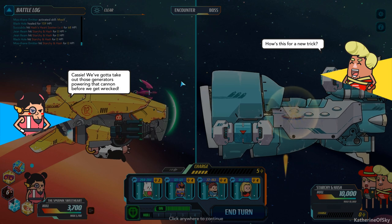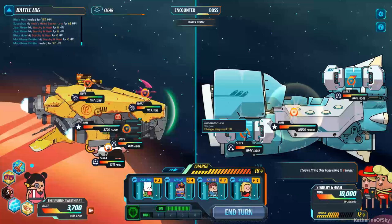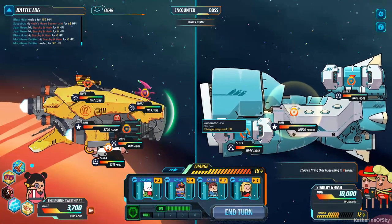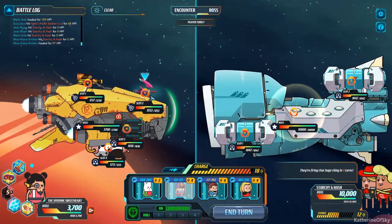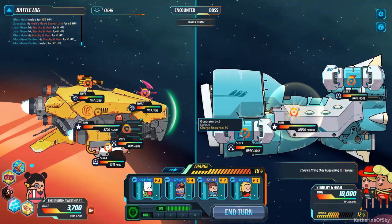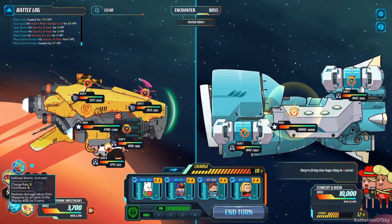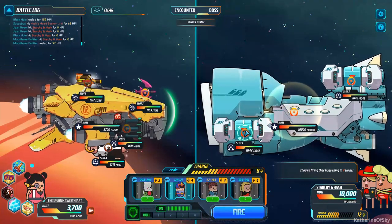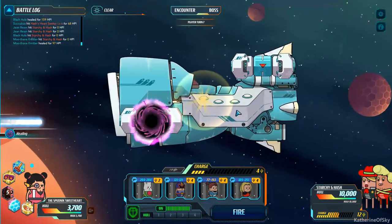Cassie, we've got to take out those generators powering the cannon before we get wrecked. "Okay, how's this for a new trick?" All right, so we've got a generator. They're firing the cannon in four turns. Okay, well we're just going to go with the same tactics that we're using. All of our weapons are basically fully healed — we are doing fantastically at the moment. I don't think they can attack me, so I'm not going to use my defense up yet. I'm just going to take out this stuff as much as possible — use every bit of weaponry I have on this thing.